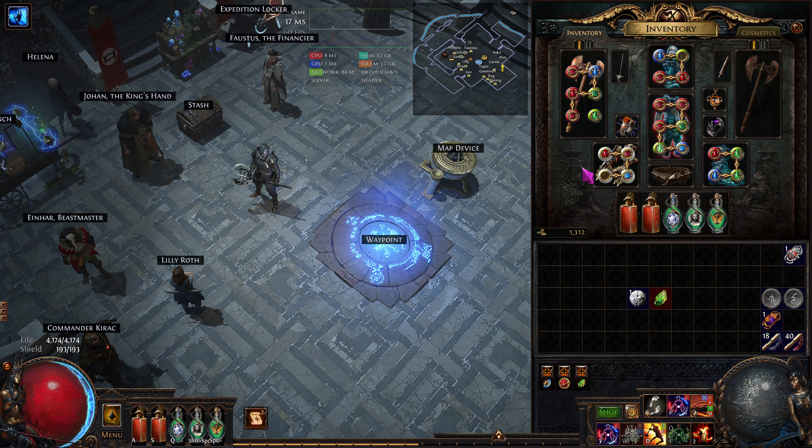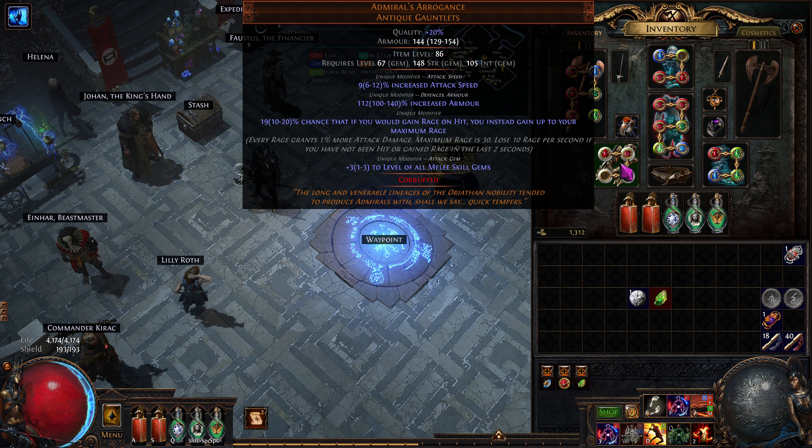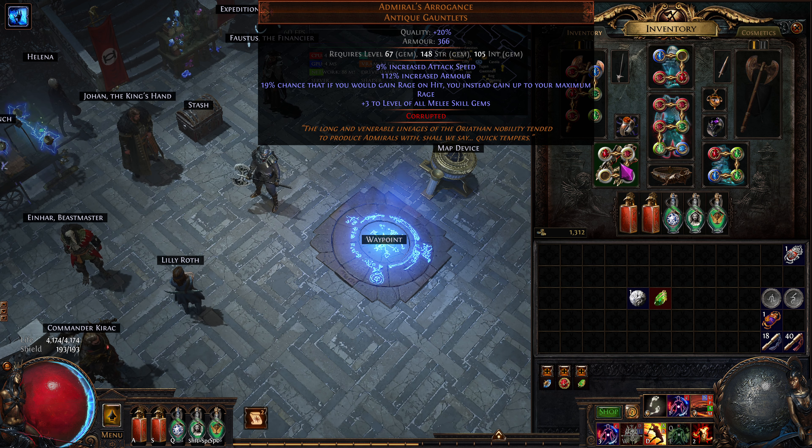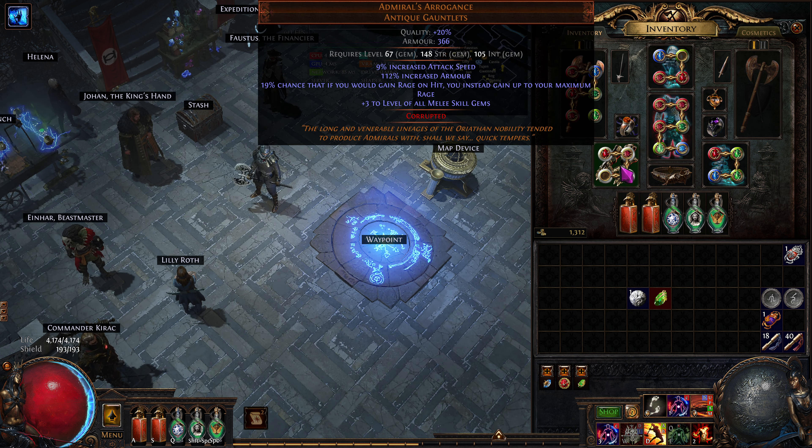Because we have a max range of 48, I want to get up to max range really quickly. These gloves at 19% — the range is 10 to 20. At 20% it gets a little expensive. These gloves were 75 chaos, and I said no problem. I wanted the four white sockets all linked because it just makes socketing things easier. I can mix things around. I'm still figuring out what I want to do, so I want to add in Blood Rage.